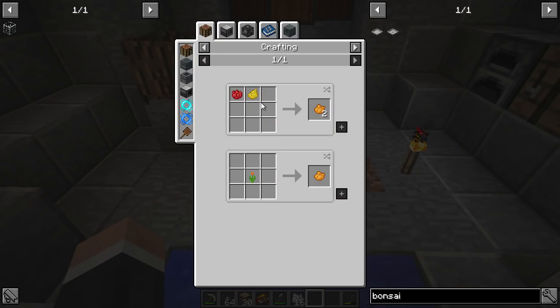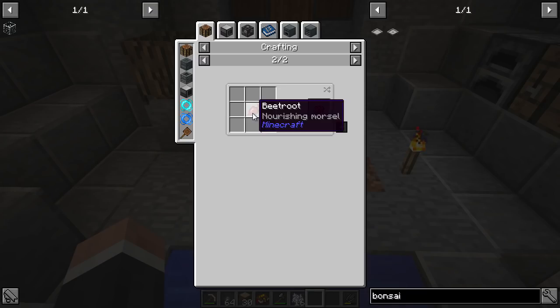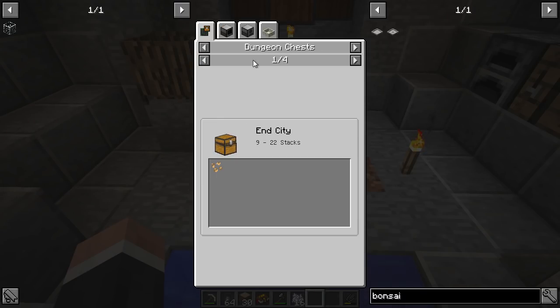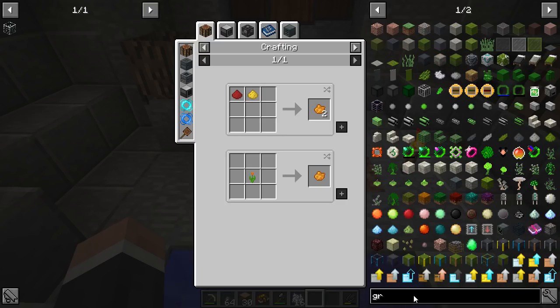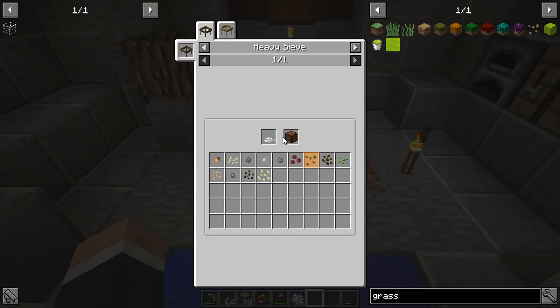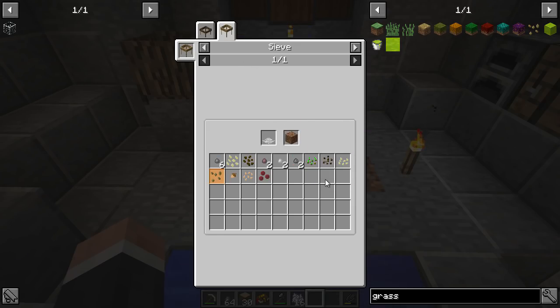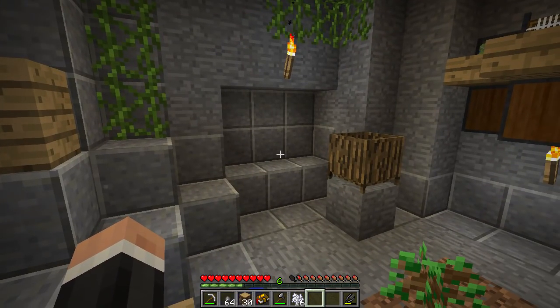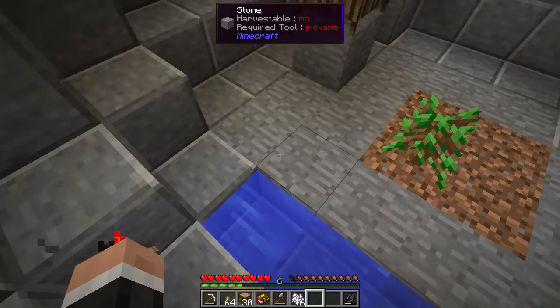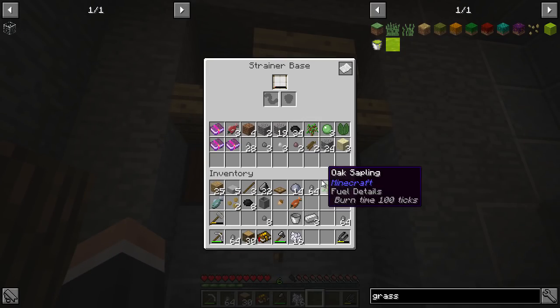For the bonsai pot we need a lot of different colored terracotta. Most of this I can do - the biggest issue is floral yellow and red dye. Red we can probably get from beet - maybe a beet seed? Nope, we cannot. Grass seeds - yes, we can get those from sieving dirt. If we get grass we can bone meal it and get flowers perhaps.